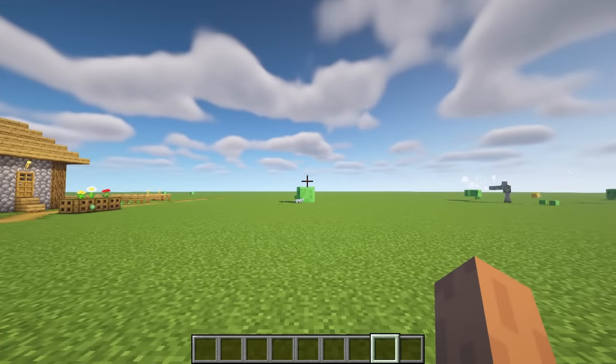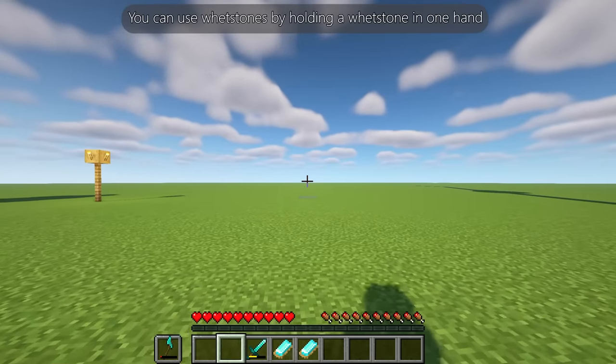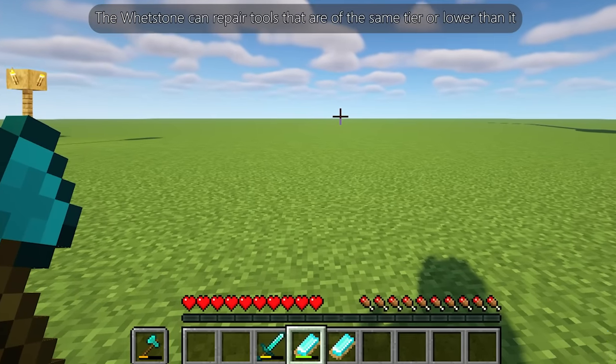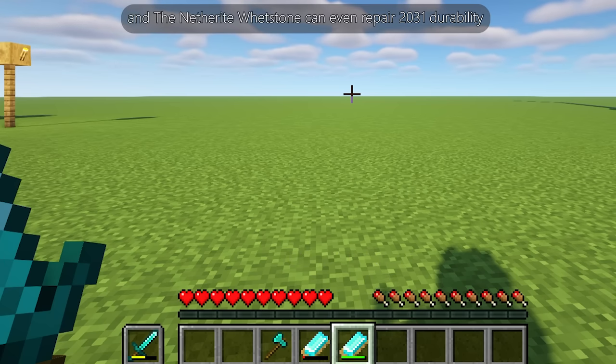Wetstones adds six wetstones that allow you to easily repair tools. Hold a wetstone in one hand and a tool in the other hand, then right-click. The wetstone can repair tools that are of the same tier or lower than it. The diamond whetstone can repair 1,561 durability and the netherite whetstone can repair 2,031 durability.